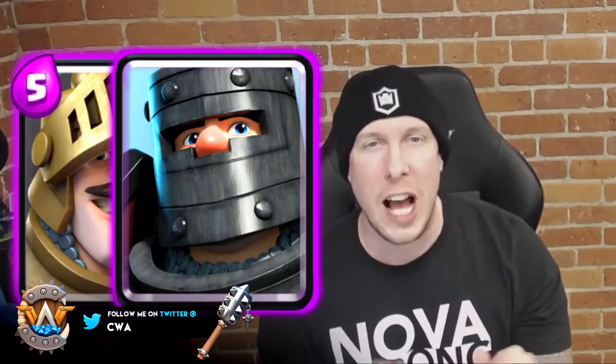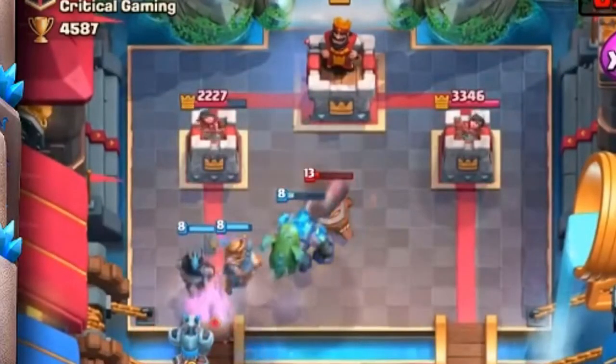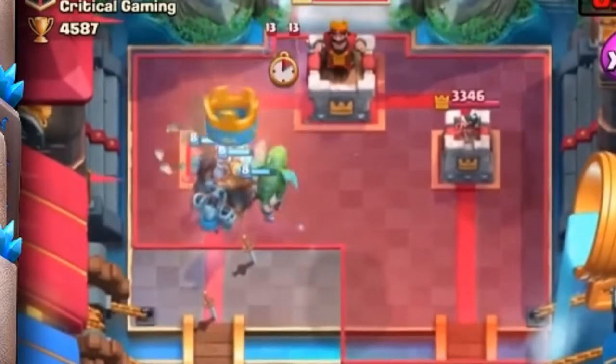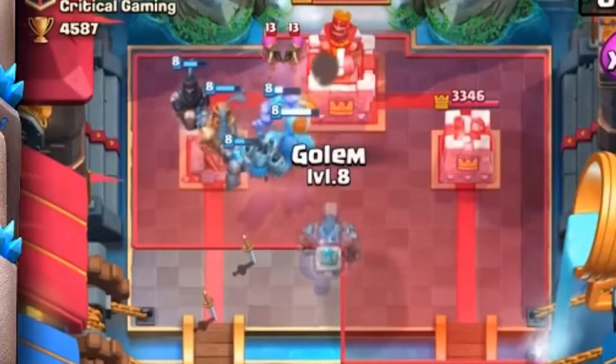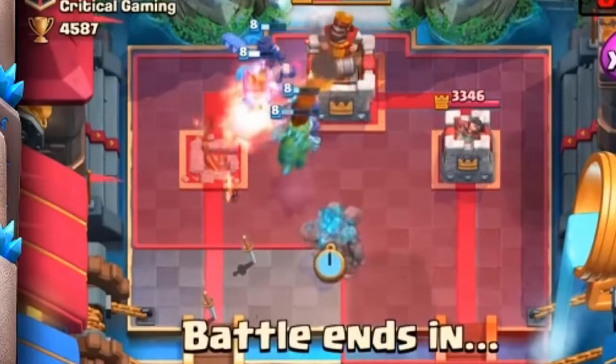Coming in at number eight is the OG combination of Prince and his brother, the Dark Prince. How could I have a top 10 best combo list and not include Prince and Dark Prince? You put them together, it's nine elixir, but it can pretty much stop any ground troop or building in the entire game. The downside is if they throw one air troop at you, you're probably screwed. So just make sure you supplement that push with something in the air, or have your arrows or fireball handy.